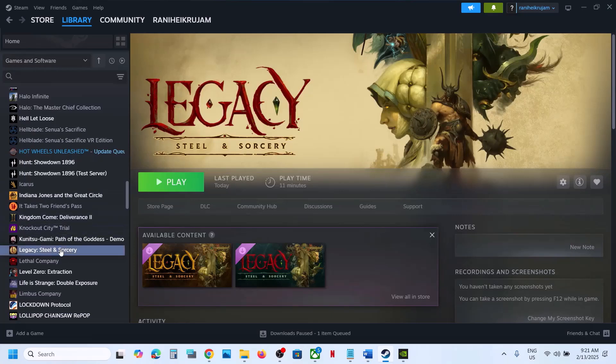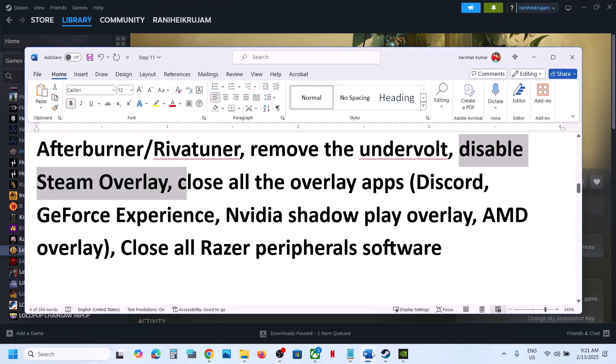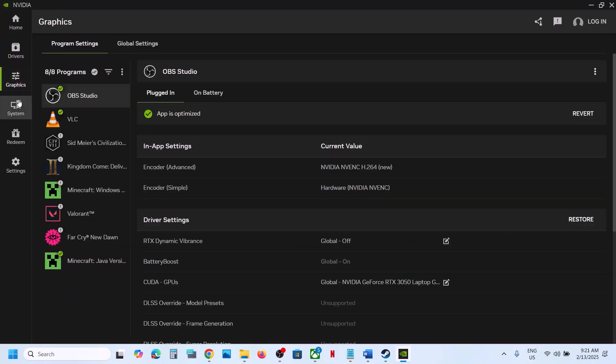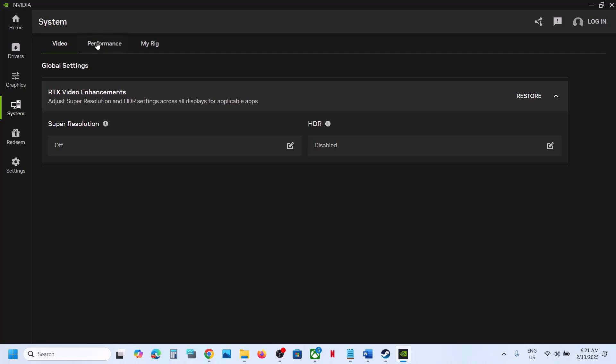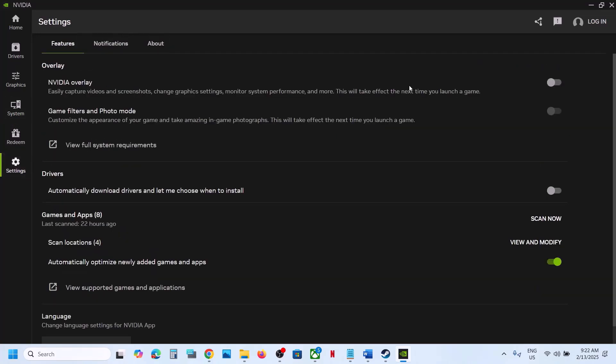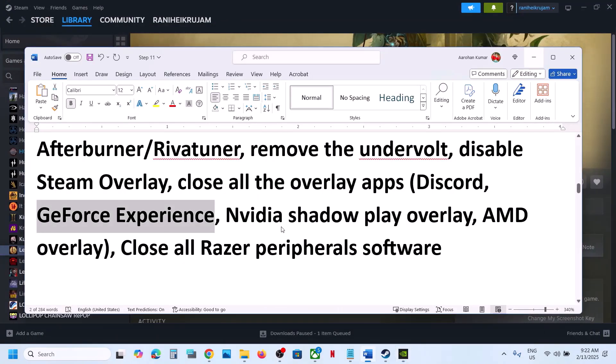Disable Steam overlay: go to Steam, right click on the game, select Properties. Here you can see the option which says Enable the Steam Overlay While in Game — turn it off and check. Also if you have Discord running, go to Discord settings and turn off overlay. If you have GeForce Experience or NVIDIA app running, find the in-game overlay setting in settings and turn it off, then check.